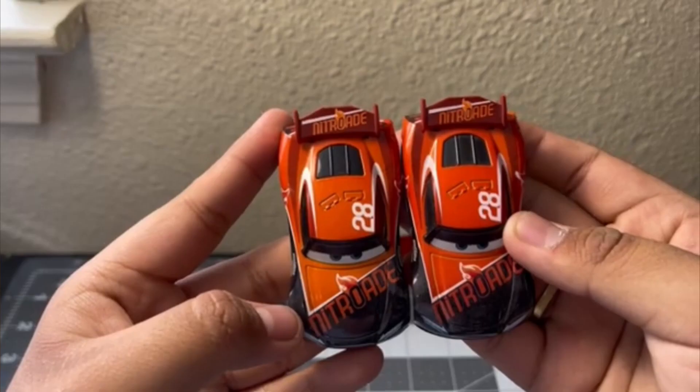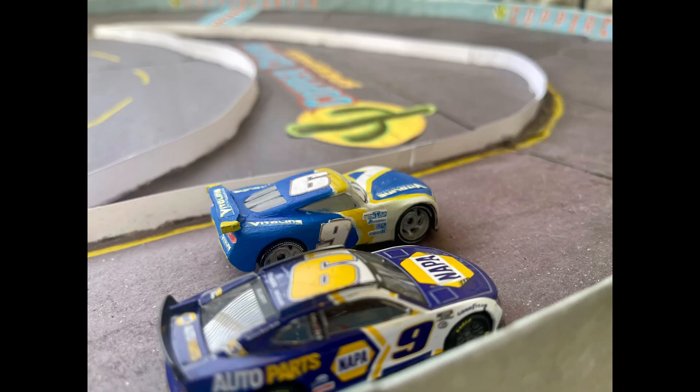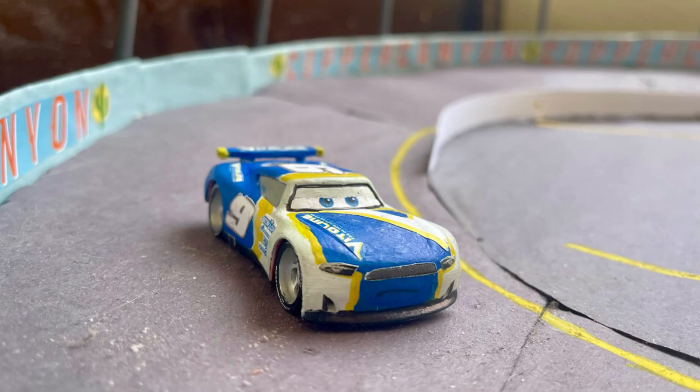Chase Race Slot was made from a second Tim Trellis that I got from the Real Riders Tim Trellis two-pack, which I did a review of. When I got this second one I had no idea what to make it into, until I thought of an idea. Since Chase Race Slot is based off of Chase Elliott, who is known for his iconic NAPA scheme, I thought — what if I make a special scheme for Chase Race Slot based off of that NAPA scheme?